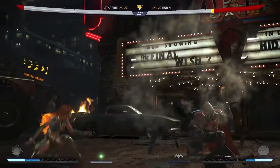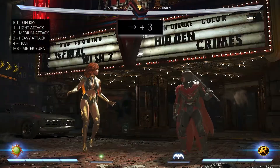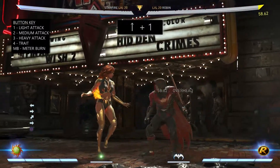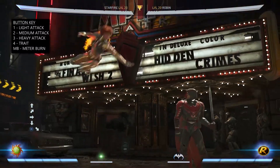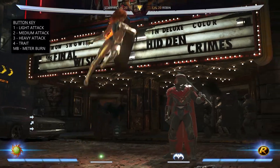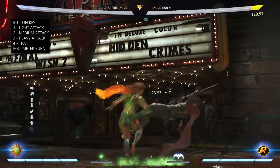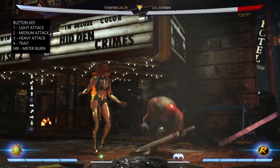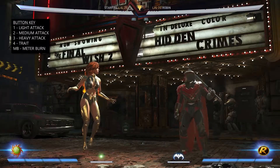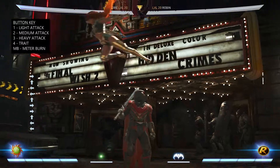As always, Starfire comes with the standard moves found on other characters, such as back 3 for your wall bounce, as well as forward 3 which is your overhead. She also comes with your basic jumps, and she also comes with an air dash which is done by jumping then pressing back, back or forward, forward. Air dashing can help close the gap on zoning opponents.